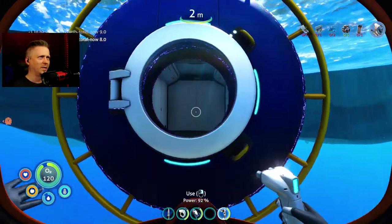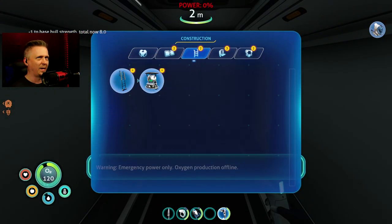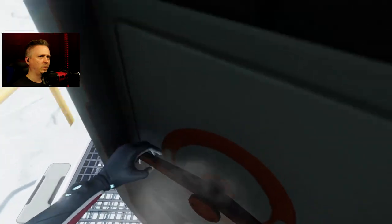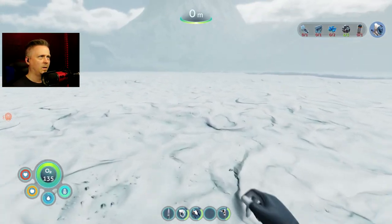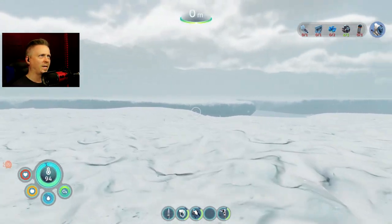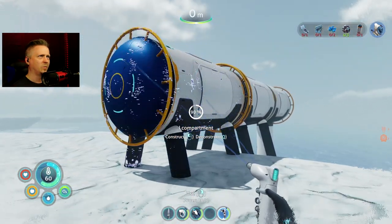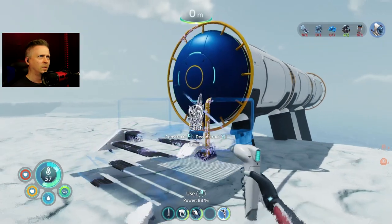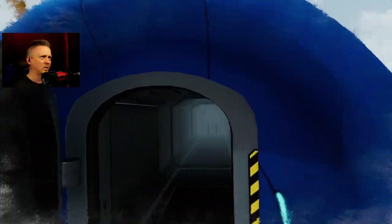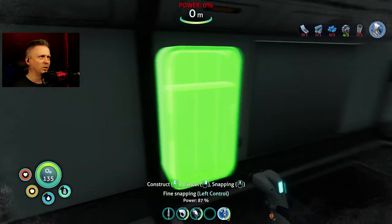I'm just gonna do this for now — I can build out from there. Throw in the hatch and totally skip the whole starter base at this point. I'm going flat out — this is where I'm building. Oh yes, look at that — I made it! There's even more space over there. I'll go ahead and extend this out a little bit, since this will be where I have actual rooms extending out later. For now I just need to get started with maybe a little bit of storage inside.